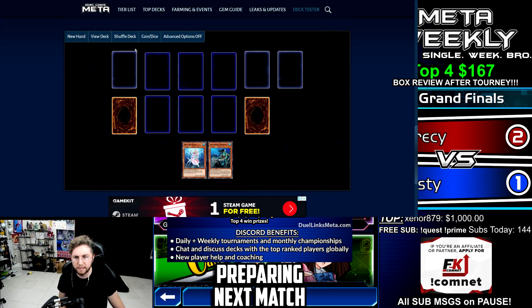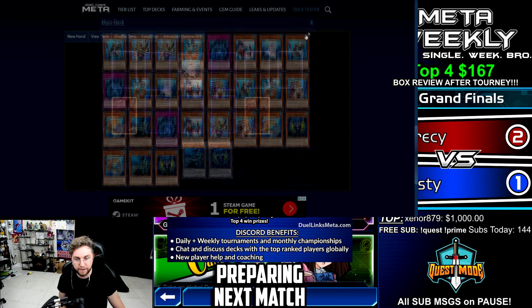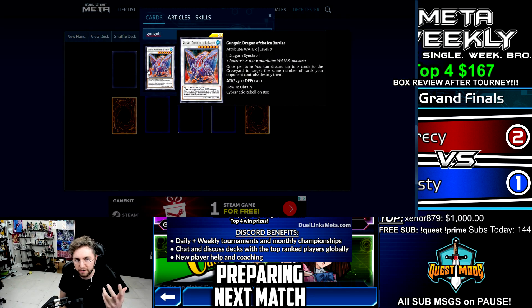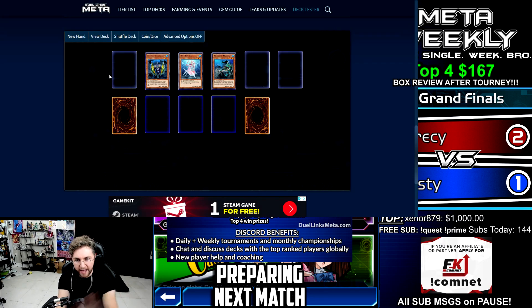One more combo: summon Diva, view our deck, special summon Infantry. Infantry allows us to perform an additional summon. We summon Marksman from hand — now synchro into Gung Near: all three cards go to the field. Gung Near, once per turn, discard up to two cards to the graveyard to destroy the same number your opponent controls. If you discard Marksman or Infantry, you can destroy four cards. Love it — that's the quick replay of Mermails.